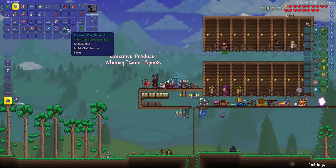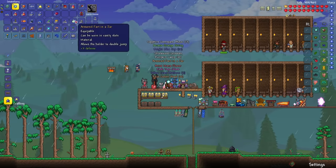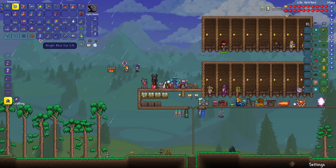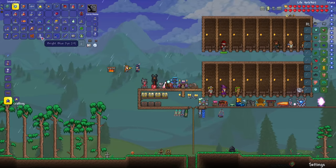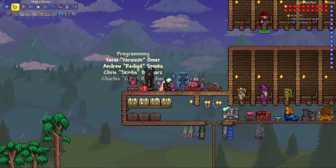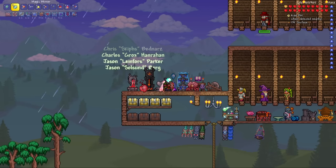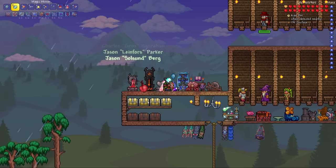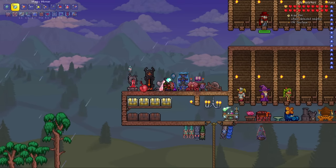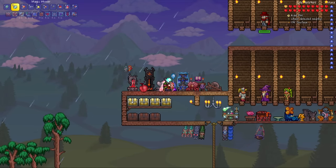For our last treasure bag to open, let's see what we get. Heart in a Jar, Mana Flower, Jojo Glove — yeah, that's about it. That's going to be it guys — thank you so much for watching. This was the Terraria treasure bag randomizer. If you've enjoyed watching the video, give a thumbs up, comment down below if you have any video suggestions, and also subscribe to the channel. Thank you so much for watching, and I'll see you all next time. Peace.